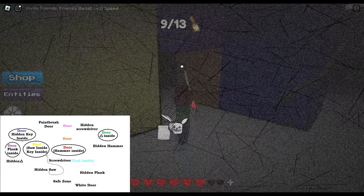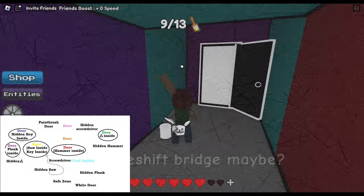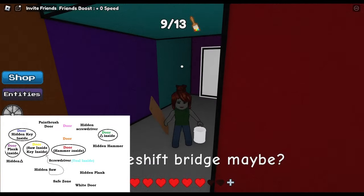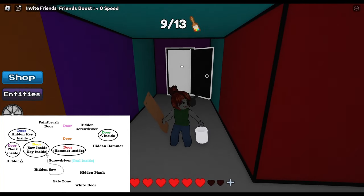But we are going to the... oh goodness, almost got caught. So that is our yellow door. That's the area where we need to use the saw. We'll find the playing there. So let's stop here for now.